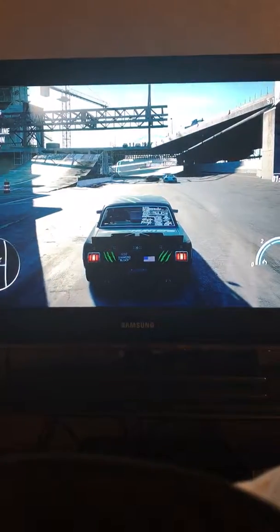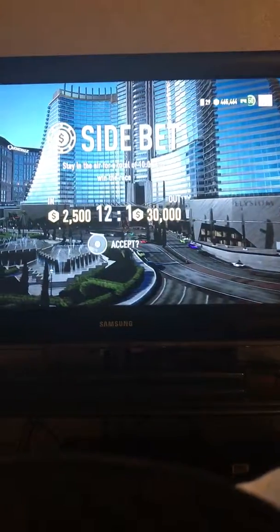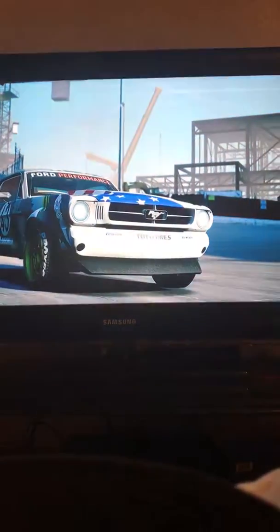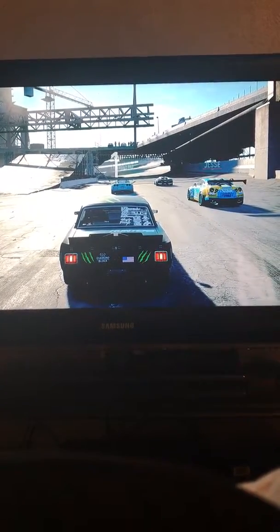I've got the V2 Hoonicorn maxed out at the moment. I've just been offered a 25k bet, so I'm going to do the restart glitch on that to get a 30k one, so I'll accept that. Go into the race — if I do the race I'll get close to 60k for that bet. Let's see if I can get a bigger payout. Yeah, 32k, I'll accept that and do the race.